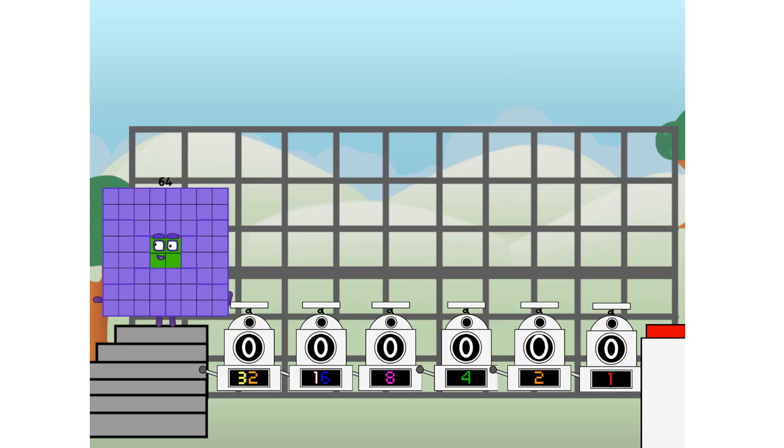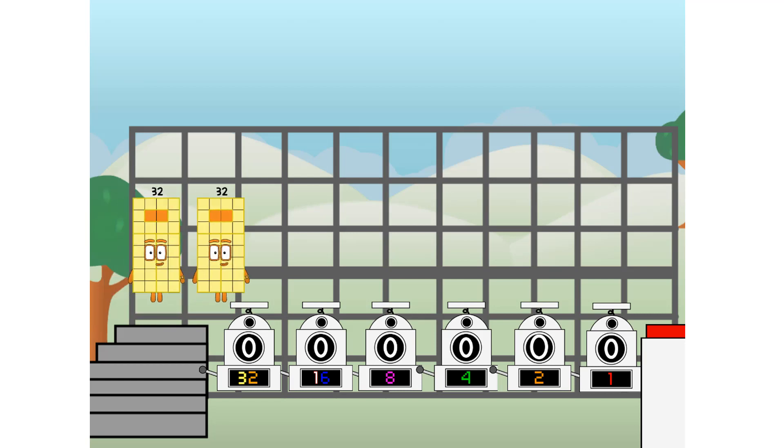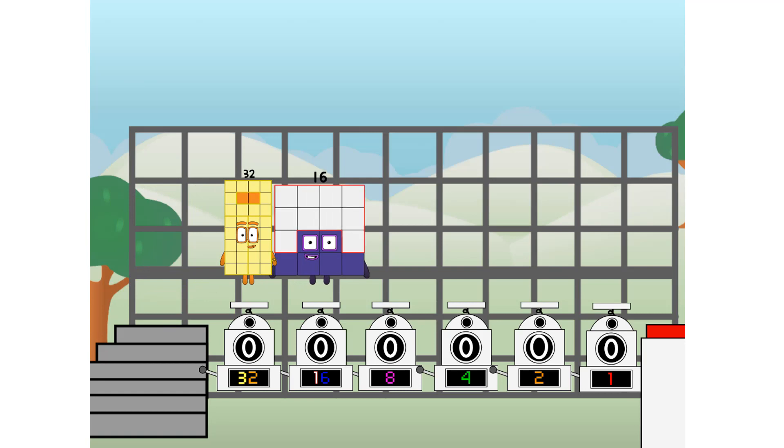Using the power of doubles to send any number flying. First, I split in two: 32, and 16, and 8, and 4, and 2, and 1, and 1 more to press the big red button. Then you choose who's going up: one of me, and none of me, and one of me, and one of me, and none of me, and one of me — and fire.